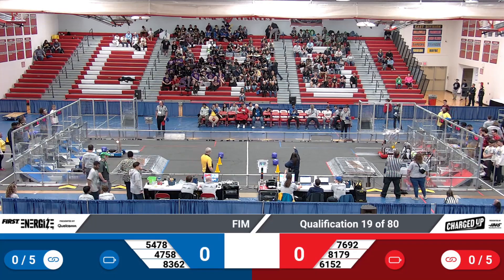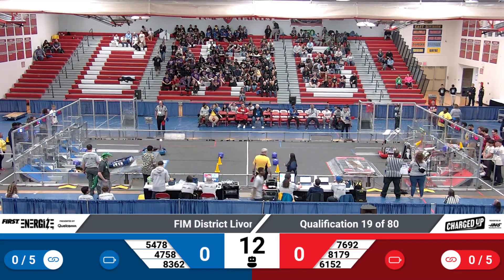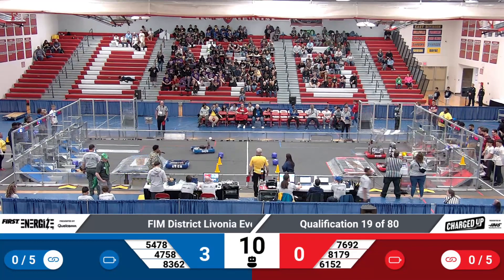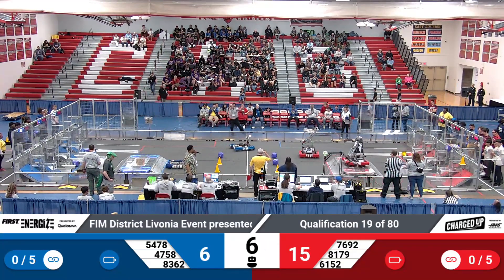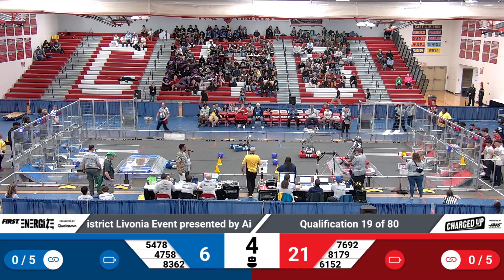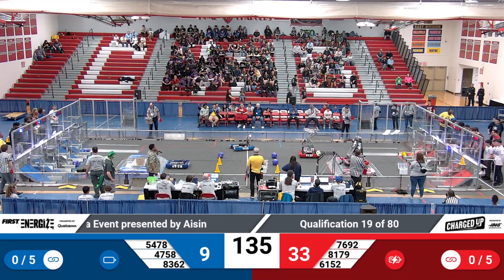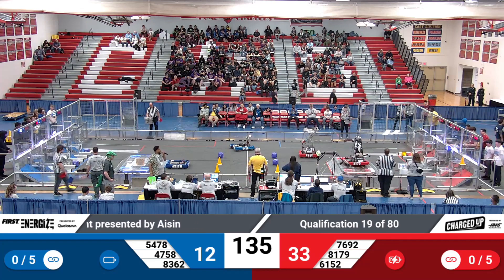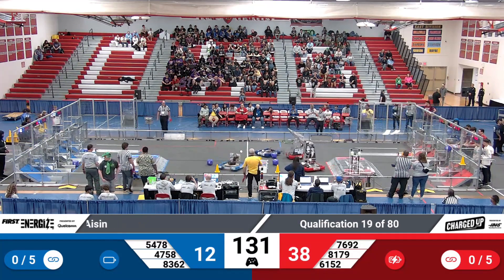Three, two, one, go. All righty. We get two cubes scored on the bottom row for Blue Alliance, the Detroit Alliance. We have a cone on the bottom for red and a cone and cube. Robo Falcons docked and engaged. That is the end of autonomous period of qualification match number 19 on the Ayshin field.